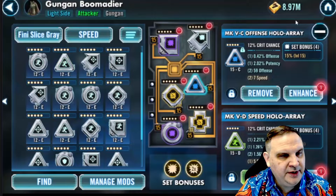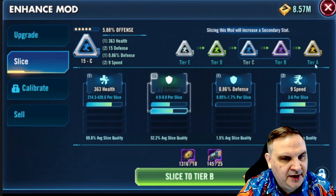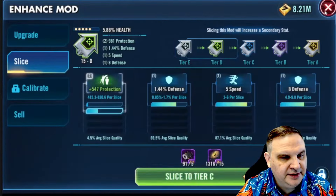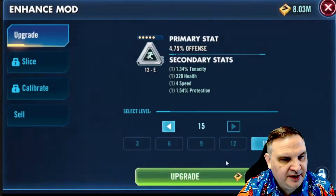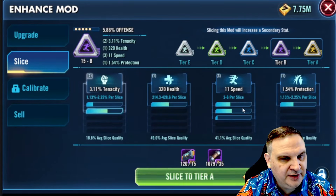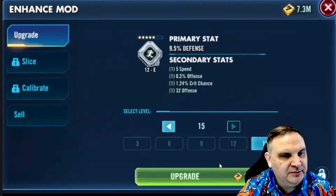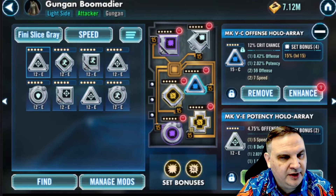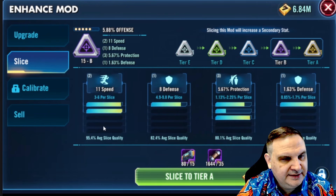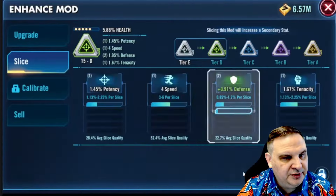Working on mods for the week. We get a bunch of gray mods to work on. We get a nine-speed mod but miss on the slice. We got a five-speed mod and miss on that too. This is a four-speed mod — it goes to eight, then to 11. We hit it again and miss. 11 on three rolls is not very exciting, but it was a triangle, so keep trying. Here we got a triangle that goes to 11 — we like that. Thinking about taking a risk here, we do, and it fails.